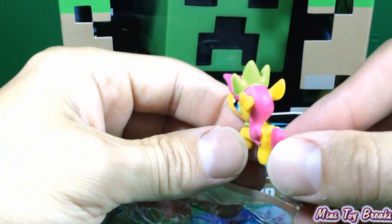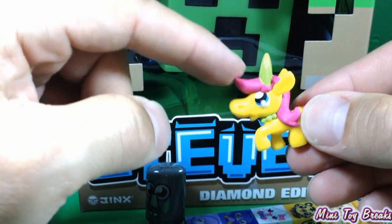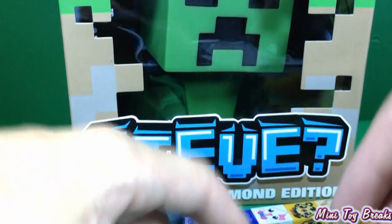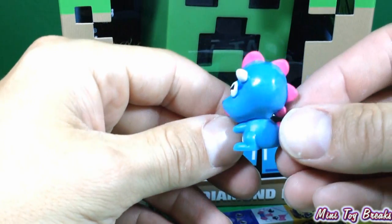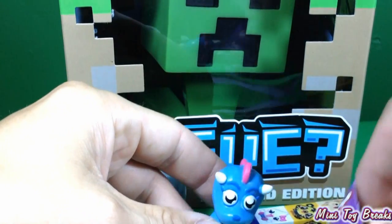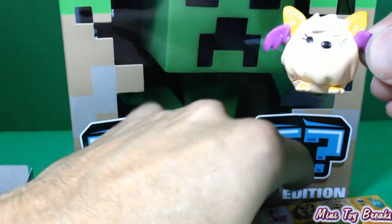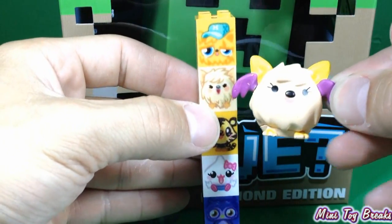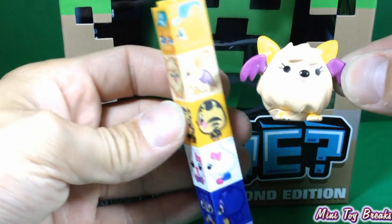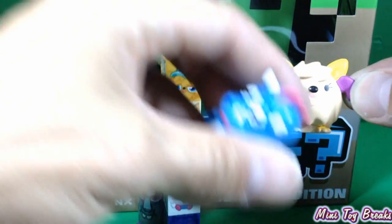Now let's get into this one. Not much of a surprise here. We got our little prince's horse — I thought it was a unicorn first, but that's really just her hair. And we've got this fella — some sort of little lizard dog. And here is our mystery one. She's got purple wings. There we go — she really does have purple wings. That is neat.